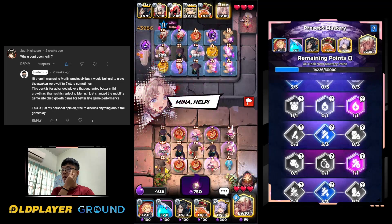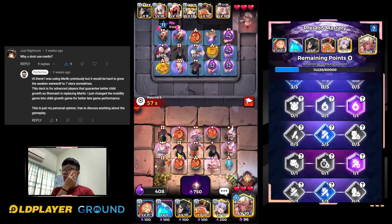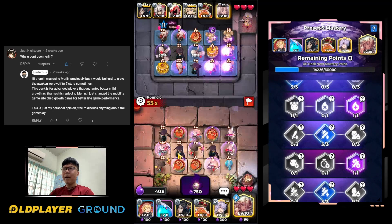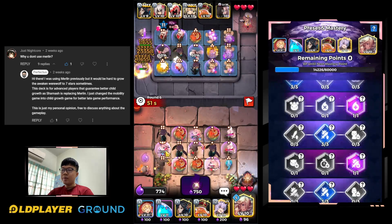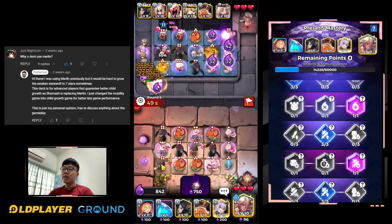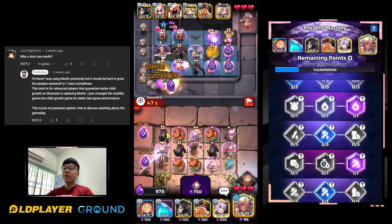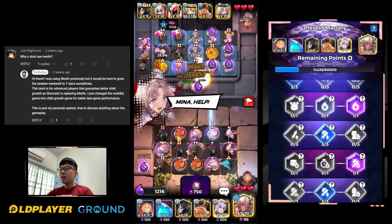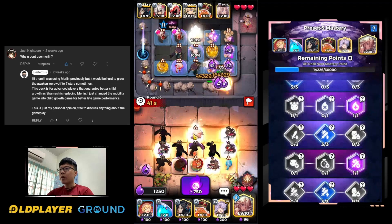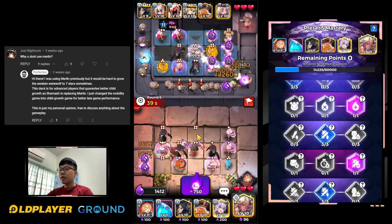Finally we have a 4-star Merlin to swap Bari - I think this is Bari - behind the wolf, so that we can fully utilize the first column. Now we just move it here.